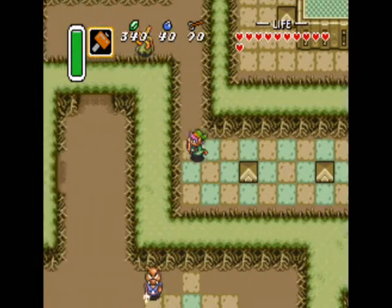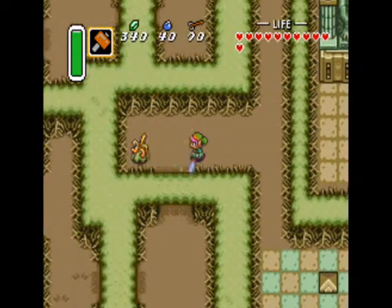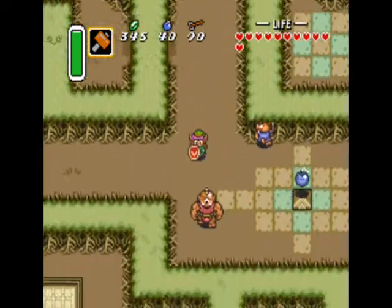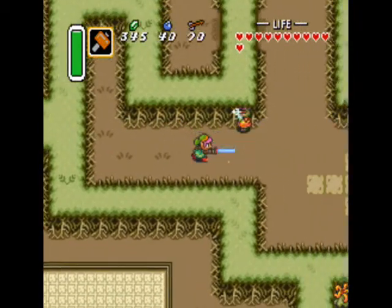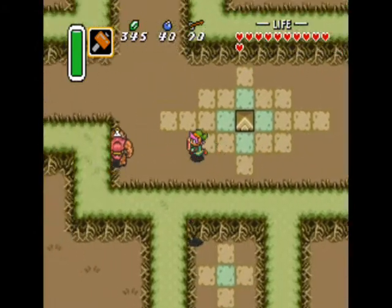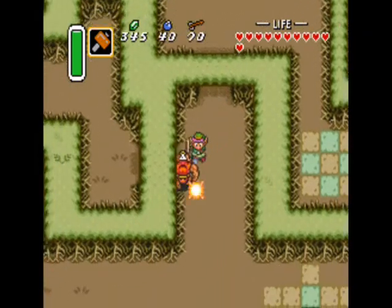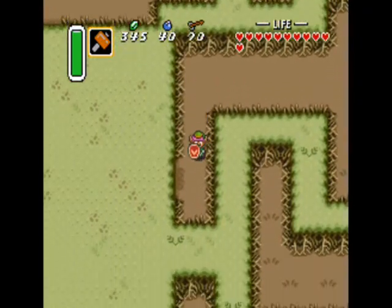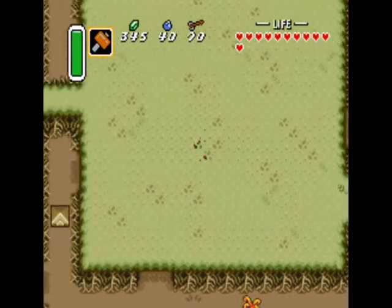Now that we have the magic hammer, pretty much everything is opened up to us in the Overworld. We can go pretty much anywhere in the Dark World now, but what we're supposed to do is go to the Swamp Palace. However, since we have access now, there's a couple of things in the Light and Dark Worlds we can get — including a nice item, several pieces of heart, and an item that allows traveling to be done at a much quicker pace.